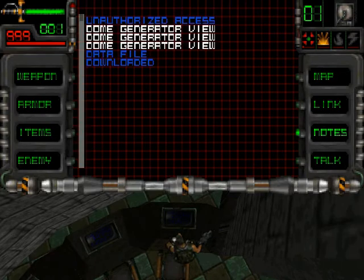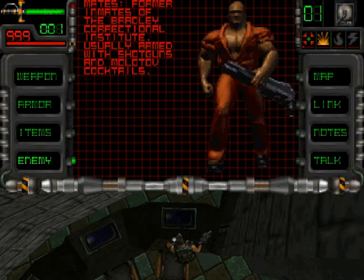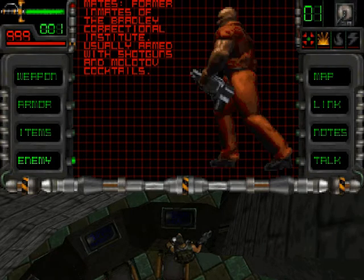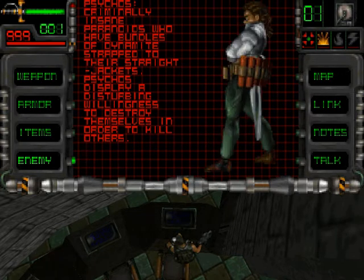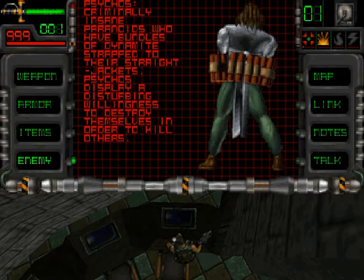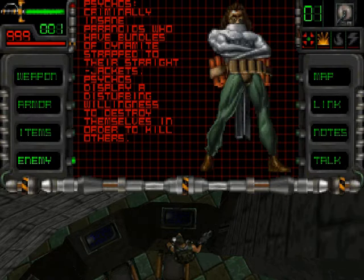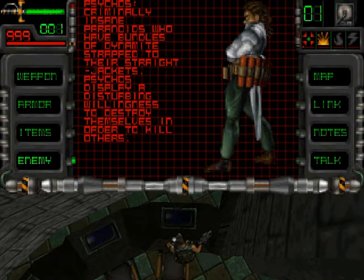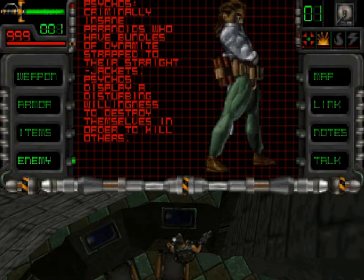We have some information about enemies. Mates - former inmates of the Bradley Correctional Institute, usually armed with shotguns and Molotov cocktails. Psychos - criminally insane paranoid individuals with bundles of dynamite strapped to their straight jackets. I wonder who strapped the dynamite onto them - if you're wearing a straight jacket it's probably very hard to strap anything onto yourself. Psychos display a disturbing willingness to destroy themselves in order to kill others.